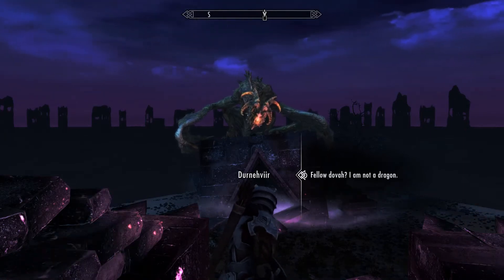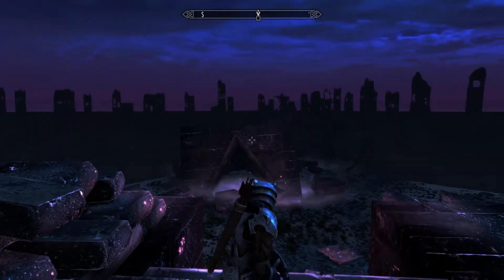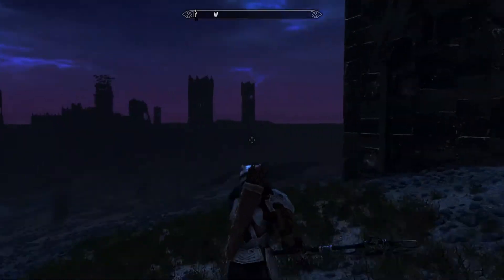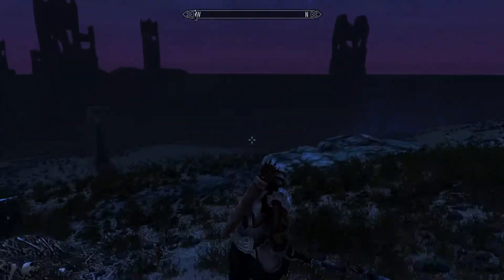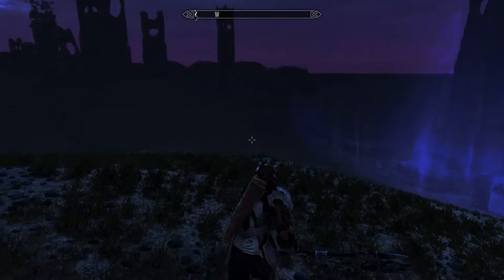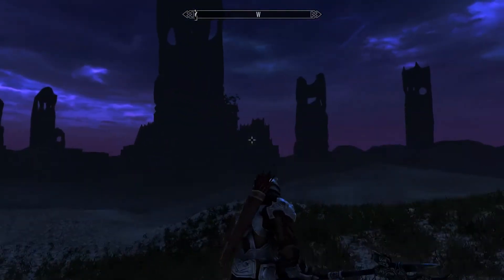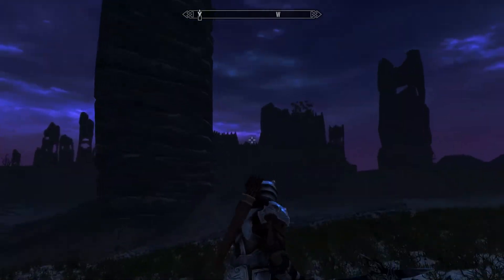I spent 45 minutes looking for the Soul Essence, so I came back to that spot and then come around the side of this building. Until you get to the Force Field, which you will go alongside, until you get to this tower. Then you're going to go in between that tower and the building next to it.